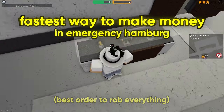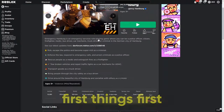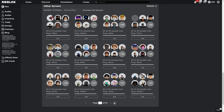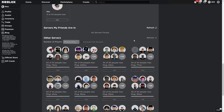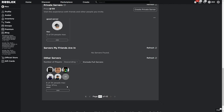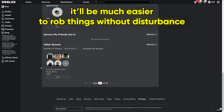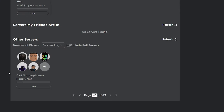Let's look at the fastest way to make money in Emergency Hamburg. First things first, you're going to want to make sure that you either have a private server or you go to the smallest server in the game. This is very important because in smaller servers like this one, for example, there's only six people and it's going to be much easier for you to rob things and gain money in the game without being apprehended by police.